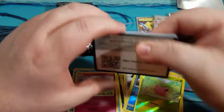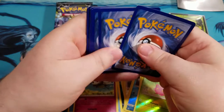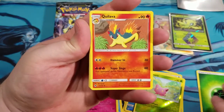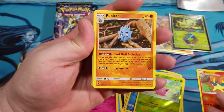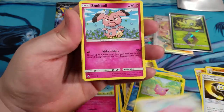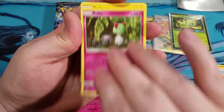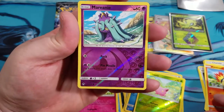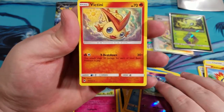Code card for you guys. We got Quilava, Pupitar — Counter Gain, Chansey, Snubbull, Routes, Dedenne — cute little picture — Cyndaquil. We got a Marini Reverse. And a Victini.